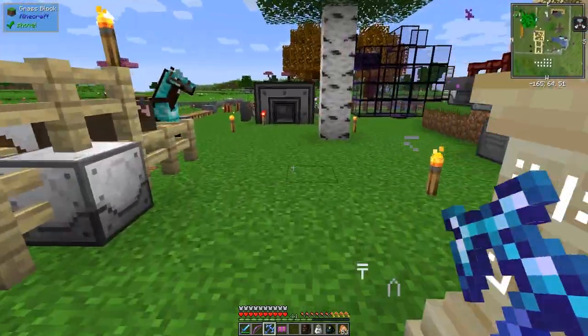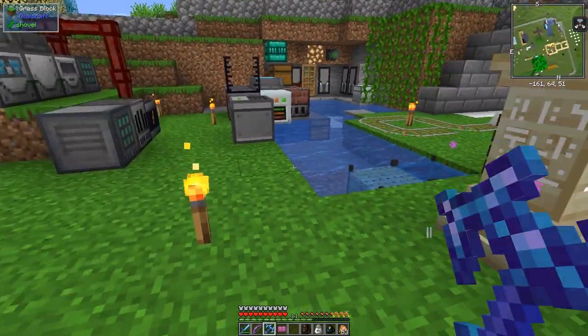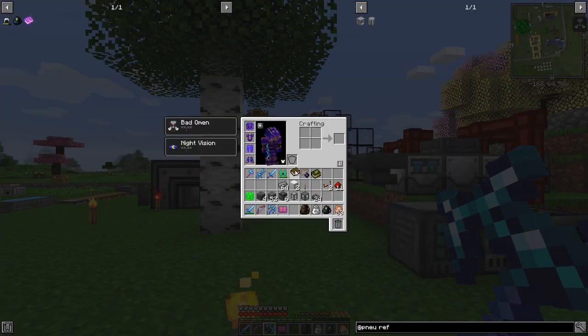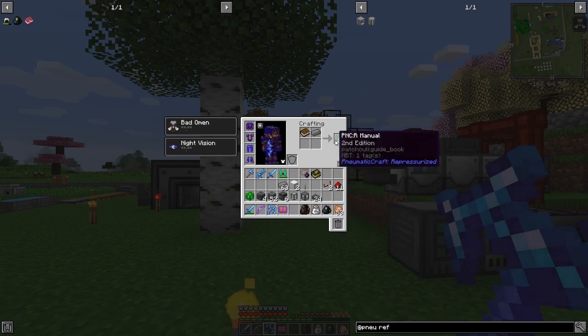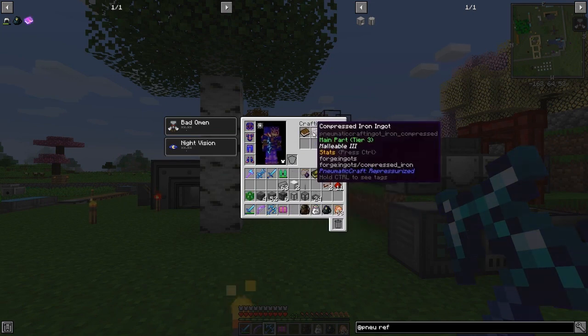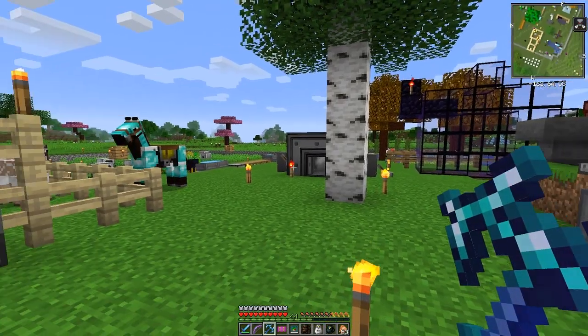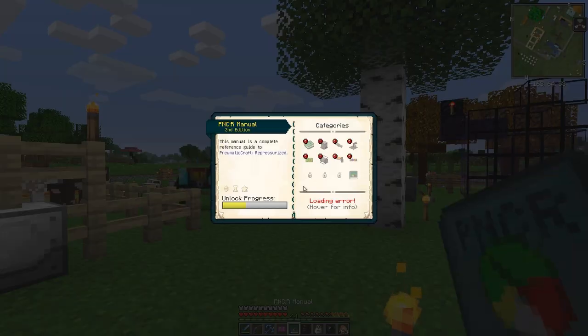So now, Pneumaticraft Repressurized. First thing we're going to do is make a book, because the recipe doesn't exist in JEI for this book. A book and a compressed iron ingot will give us a manual, and the manual is really very good. Let's have a look — we have to unlock it as we go along.